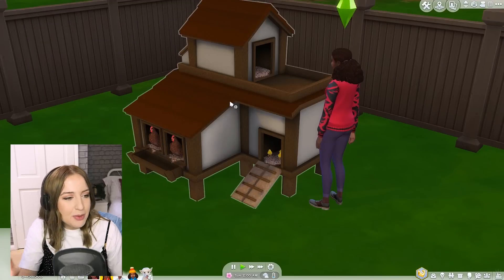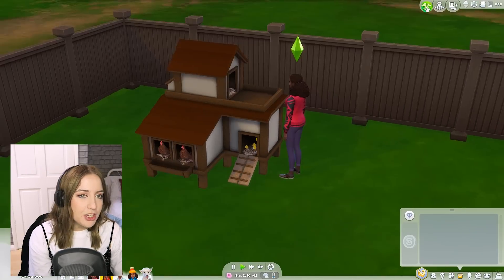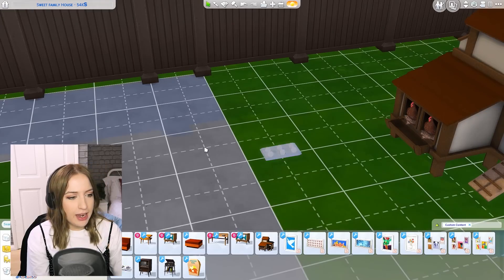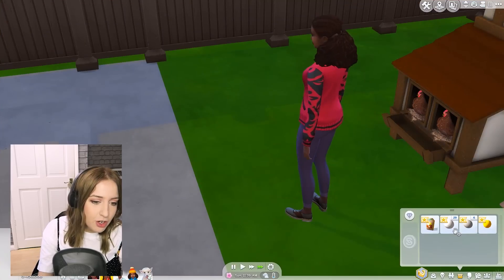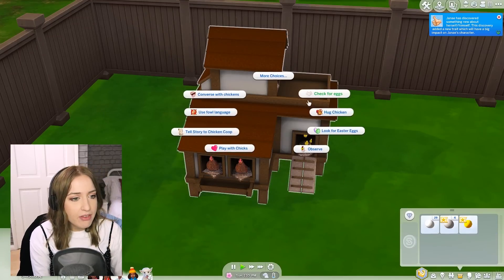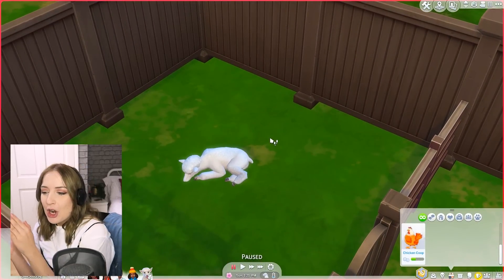You get buffs like 'happy from new poultry,' 'happy from being a hen hugger,' and 'happy because we told a great story to them.' You can also look for Easter eggs - that's so cute! There's custom content included too, like chicken food you can put in your inventory to feed them, and a little egg carton. Eggs of varying quality can be found in the Sim's inventory and you can sell them for a lot - we even got a golden egg!